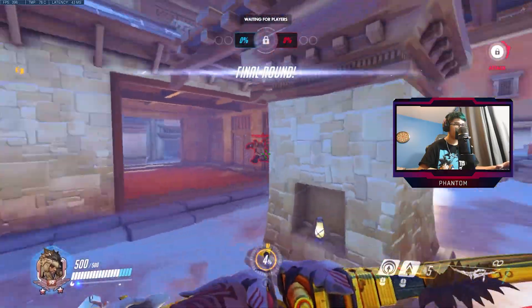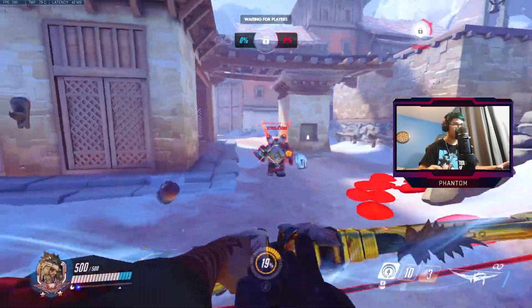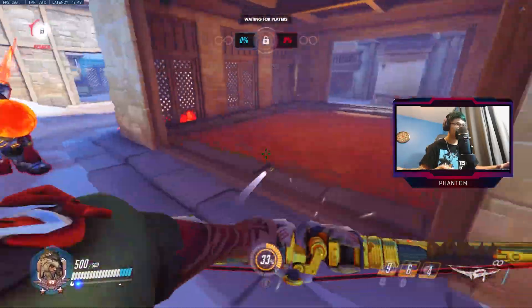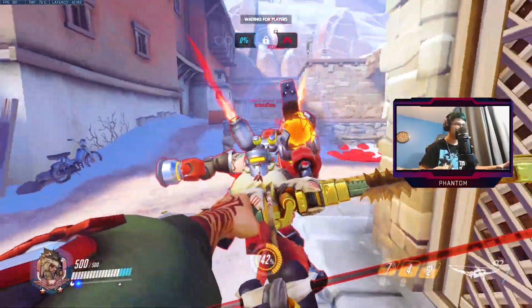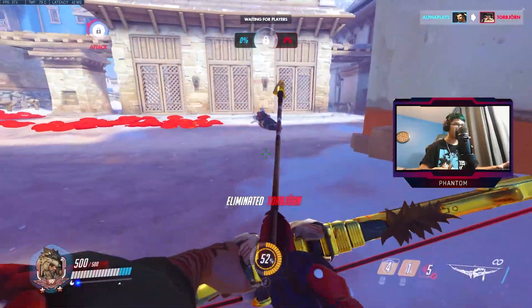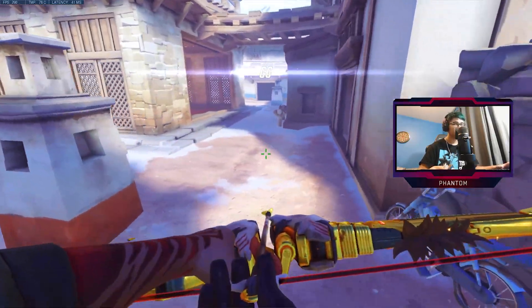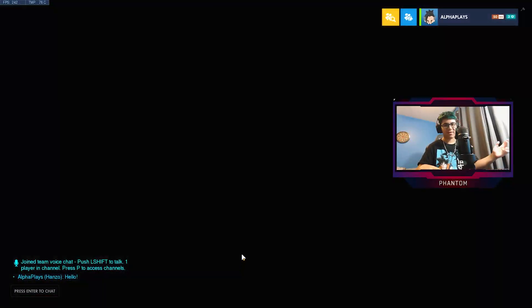It's the final round — the Torb. He has a bunch of health and he does a lot of damage. Look, he has his hammer out. Congratulations, you did it! GG. So that's how it works and I'm going to show you guys how to customize everything.